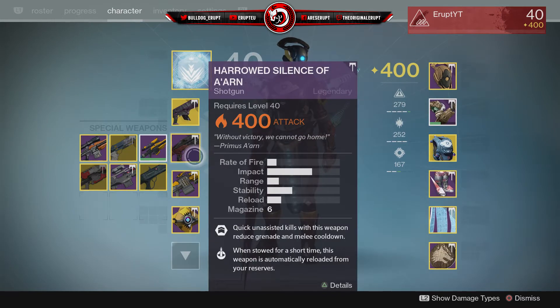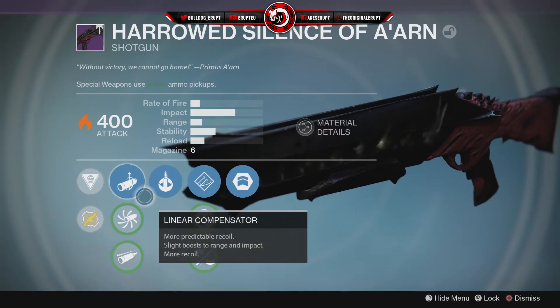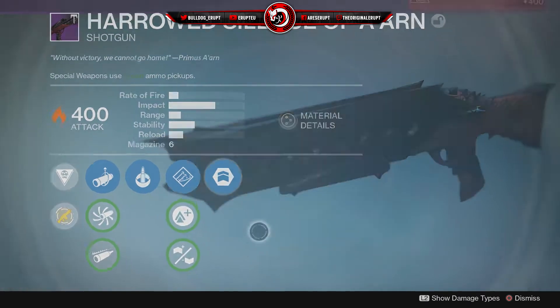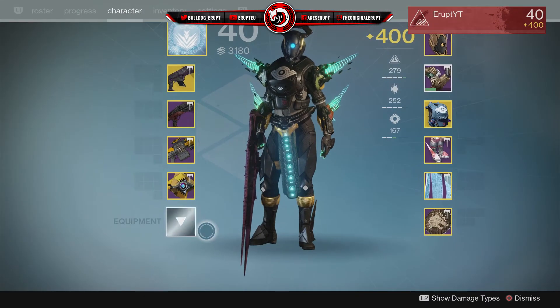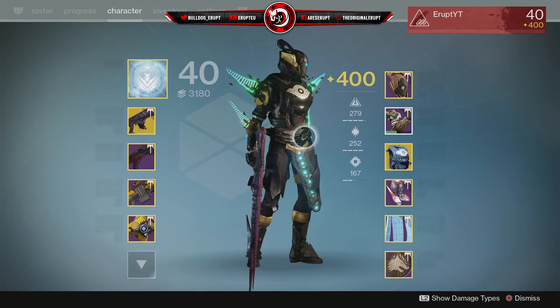We also have a solar energy shotgun that's not really going to do much here, but it has linear compensator, cocoon, hand loaded, and army of one. My character is looking really PvE and raid ready, but that's not what he's here for today.